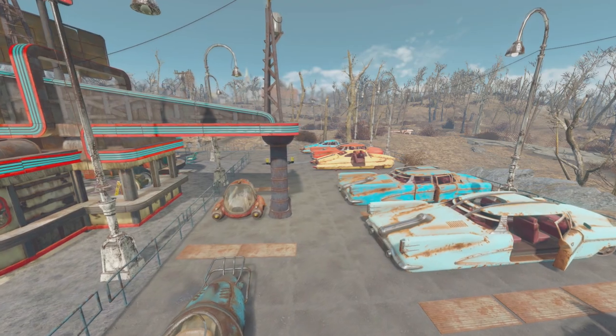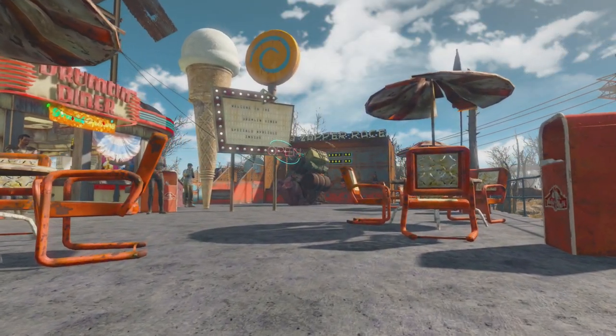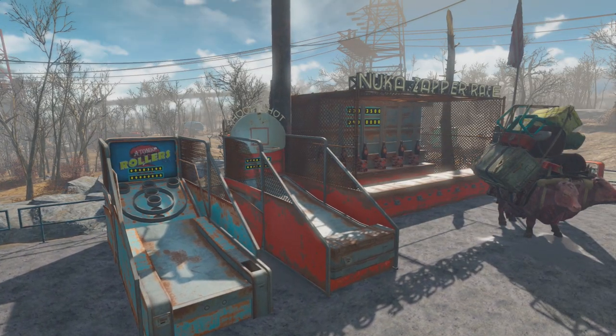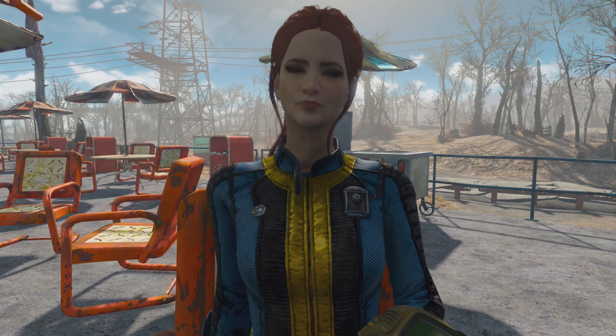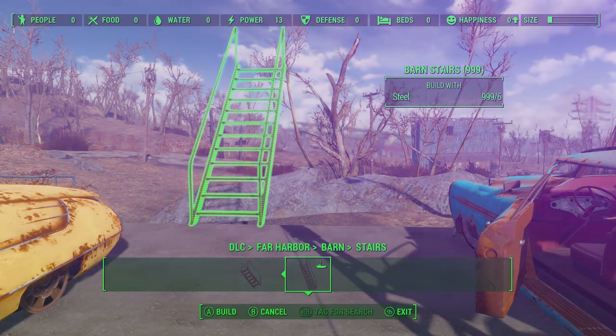It's starting to come together quite nicely. The car park, especially at the back, looks really, really good. We've got plenty of places for people to sit down and eat their food, or even just for people to rest along the way. This is the perfect little resting spot from Sanctuary Hills going down to the rest of the Commonwealth — a good place to rest up before you're headed out again.